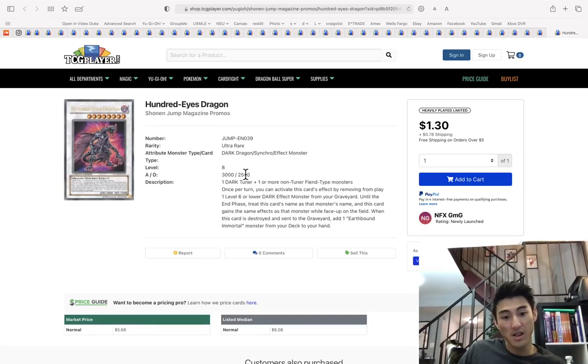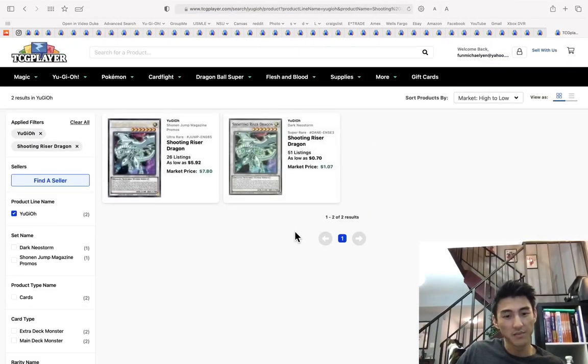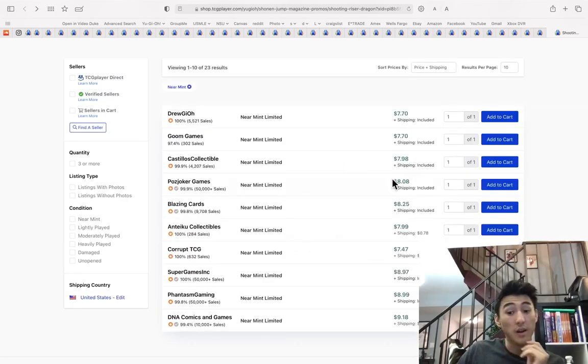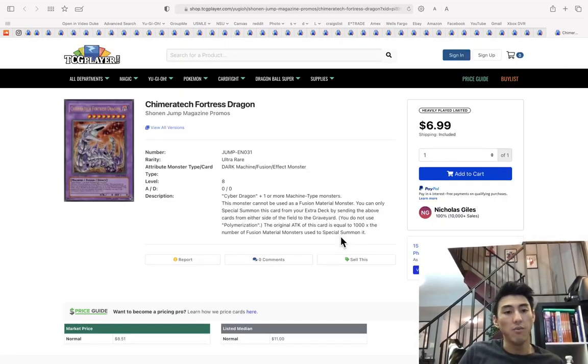Hundred Eyes Dragon — once per turn, doesn't really do anything now. Shooting Riser Dragon — this card does something. Pick it up now because it's good: it works with Halqifibrax, you can send something to your graveyard that you can use later, and then it can Synchro Summon. I think it's really good — you should have one.